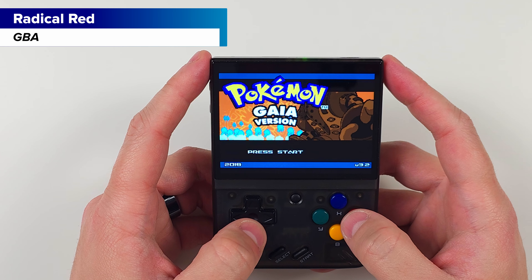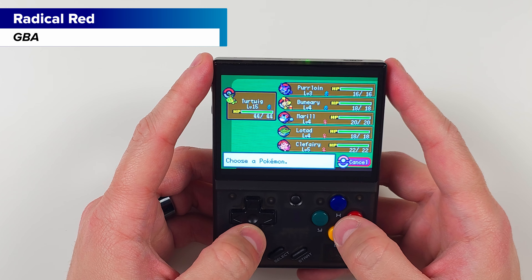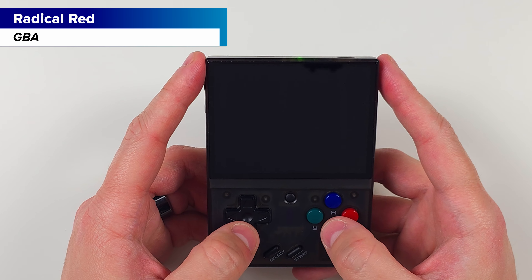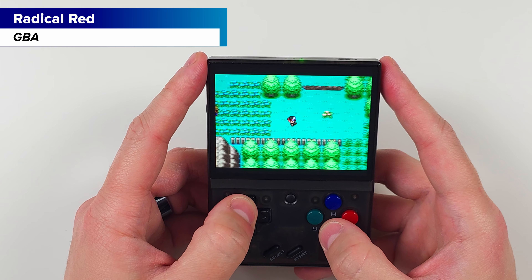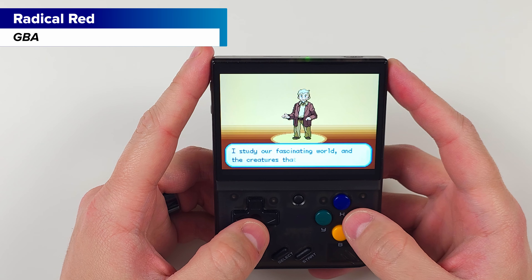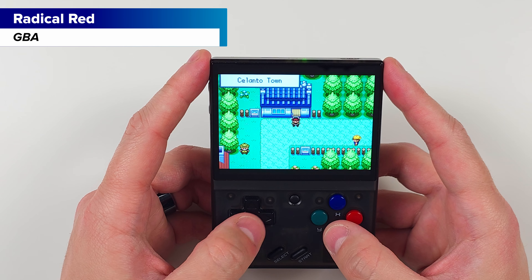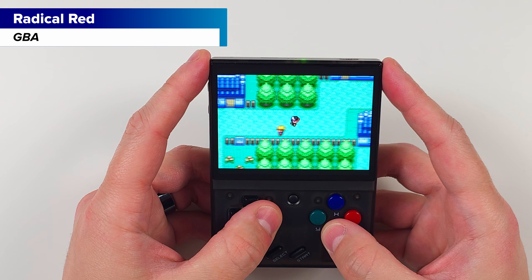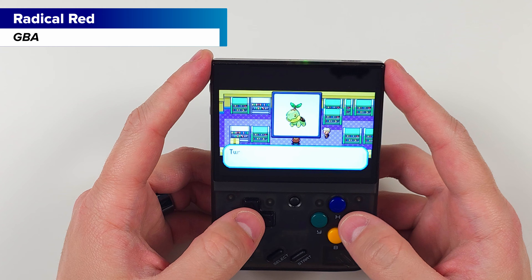Up next is Pokemon Gaia. This ROM hack uses Pokemon Fire Red and adds new features like mega evolution, Pokemon from Gen 6, a new story, a new region, and more. It takes place in the Orbitus region and there are new moves, new abilities, updated sprites, and a whole bunch more. The starters for this one are Chimchar, Piplup, and Turtwig.